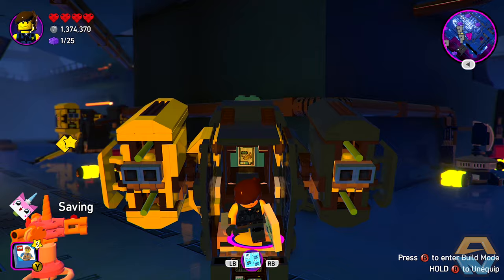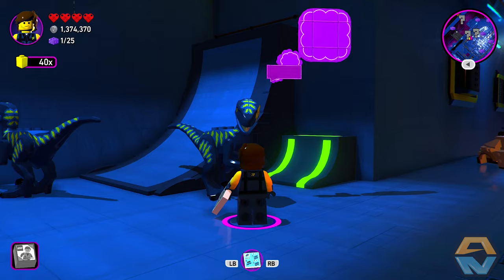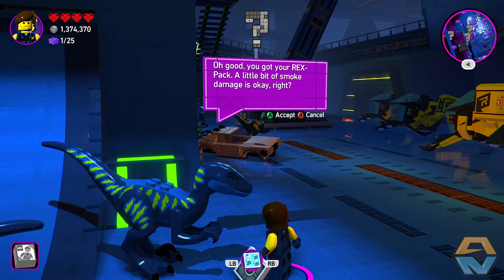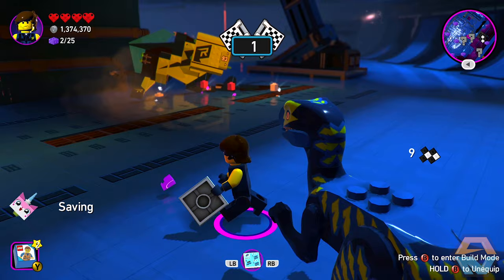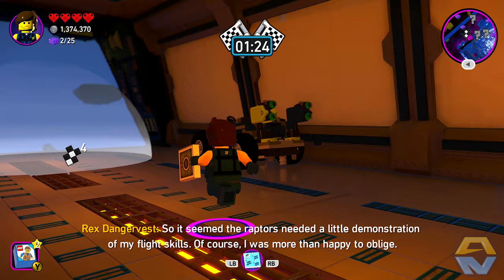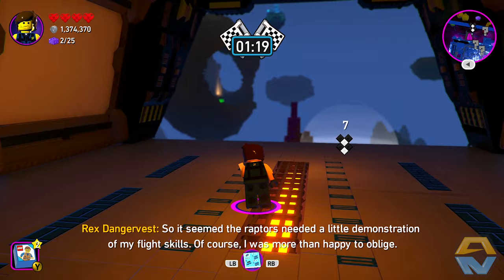The rex pack — awesome. 'You got your rex pack. A little bit of smoke damage is okay, right?' The guys are really struggling with this flight training course — think you could show them how it's done? So it seemed the raptors needed a little demonstration of my flight skills. Of course, I was more than happy to fly. Where's a vehicle for me to use?